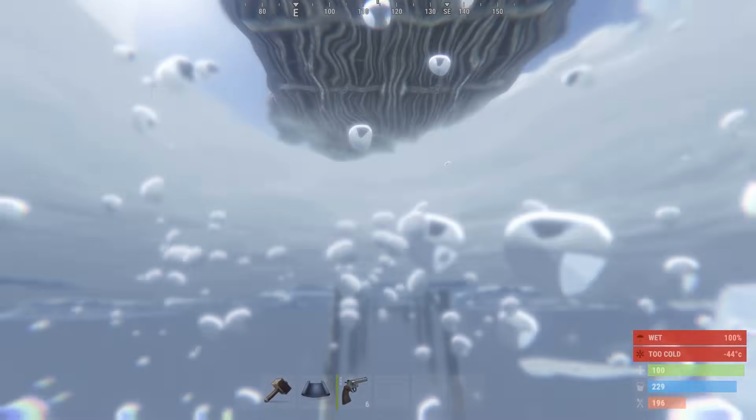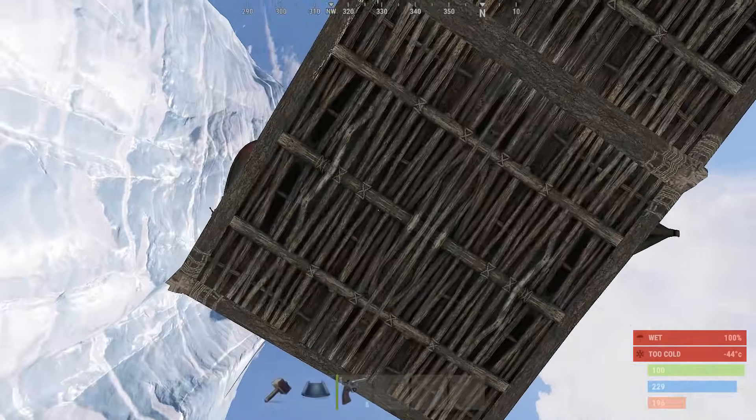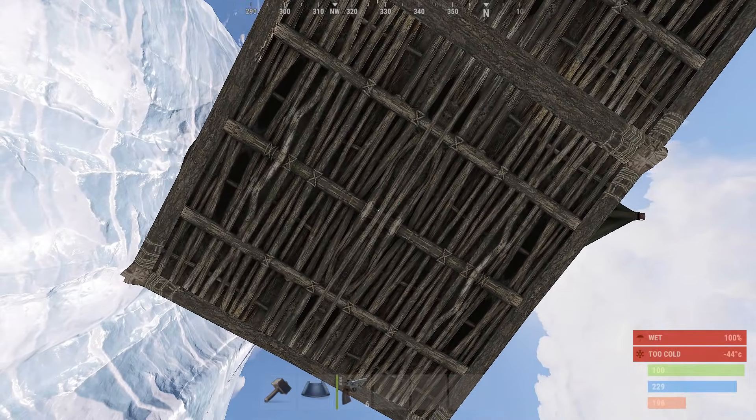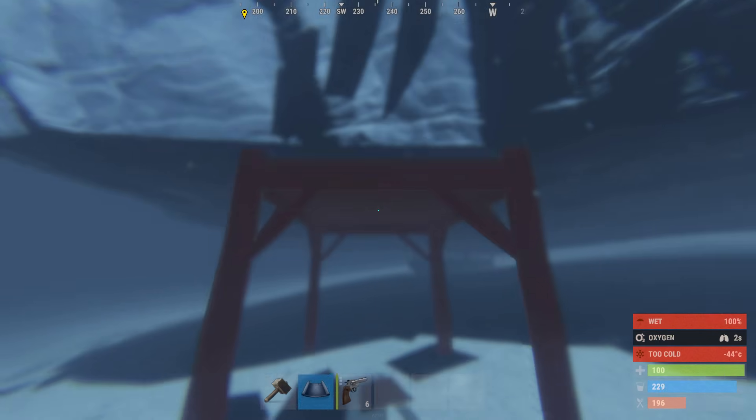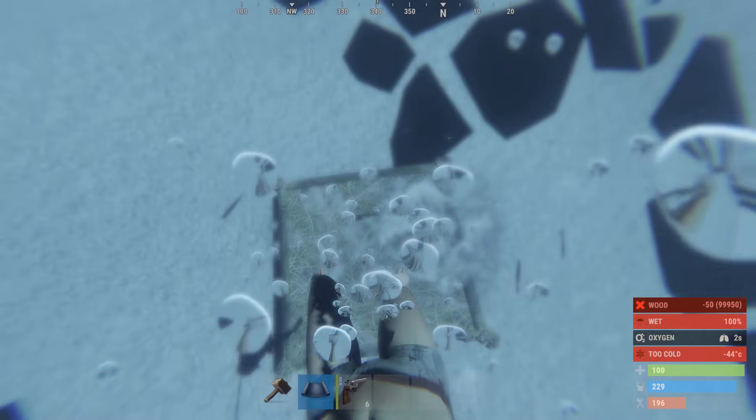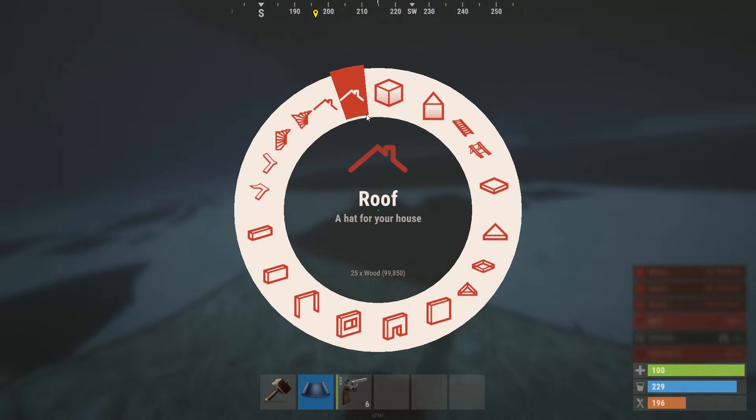And now, you are going underwater. Look in the middle of the boat, just like that. And go down and build the ramp in the direction of the iceberg, just like that.